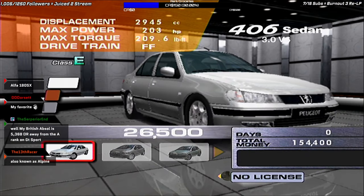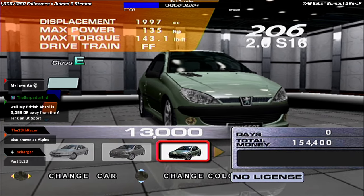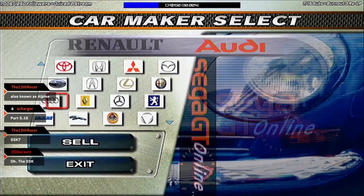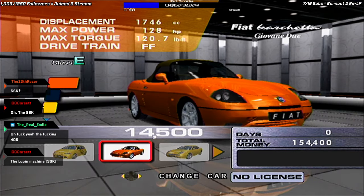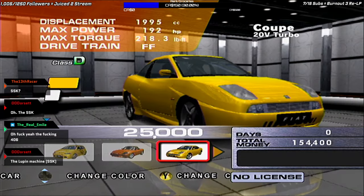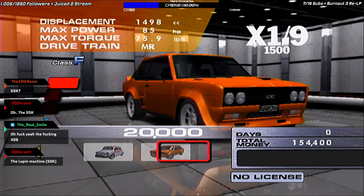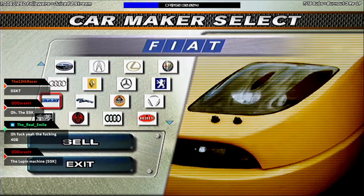Peugeot: we have the 406 Sedan, the 307, the 206 — a.k.a. the car that most people start with, because it's exactly $13,000 — and the 205 T16. Fiat: we have the Punto HGT Abarth, the Barchetta Giovanni, the Coupe 20 Valve Turbo, the 1000 TCR Berlina Corsa, the Abarth 131 Rally, the X19, and the 1500 — which is the only new Fiat added in Online.